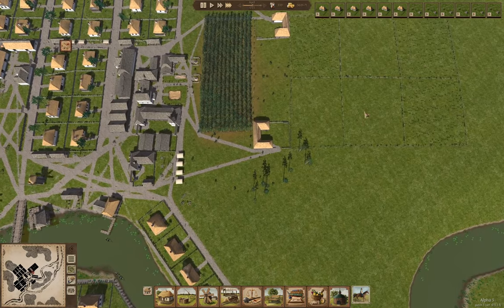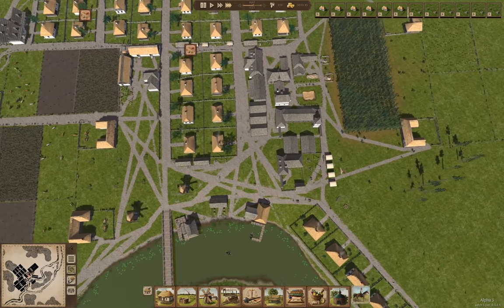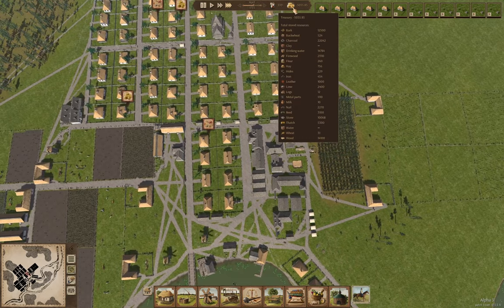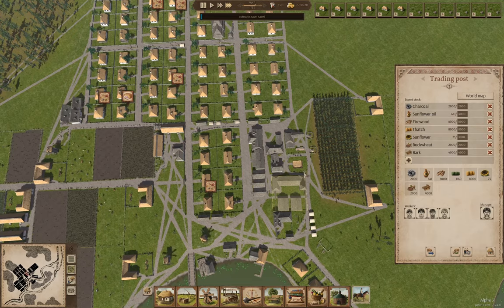We've got three fields over there planted. So far so good. What are things looking at here — 73 sunflower — and sunflower oil we have 641 there still.